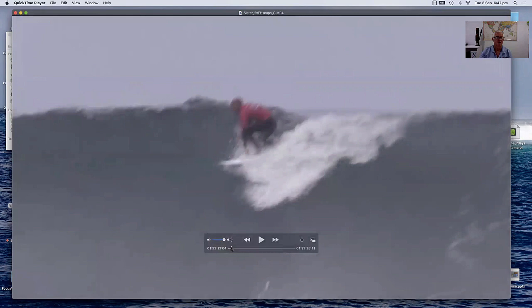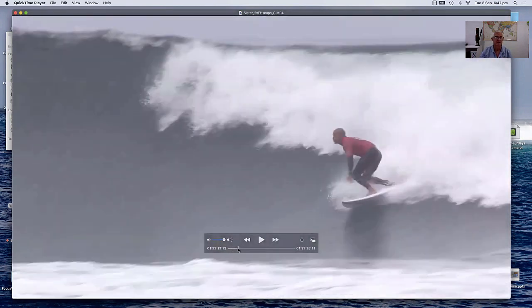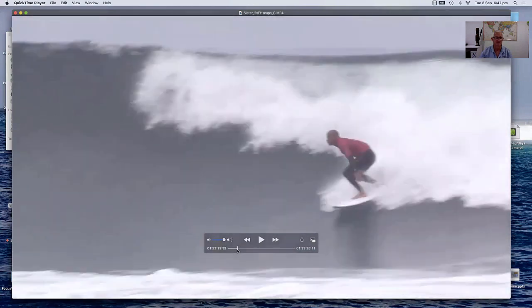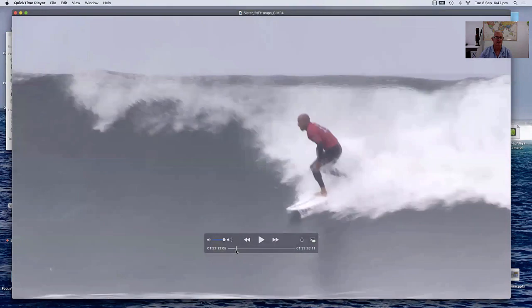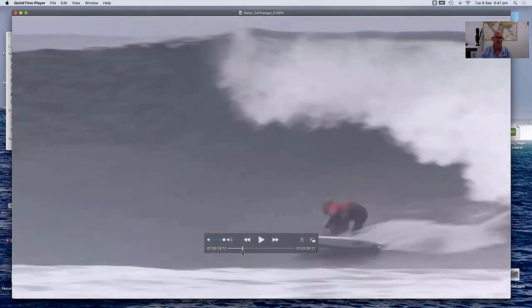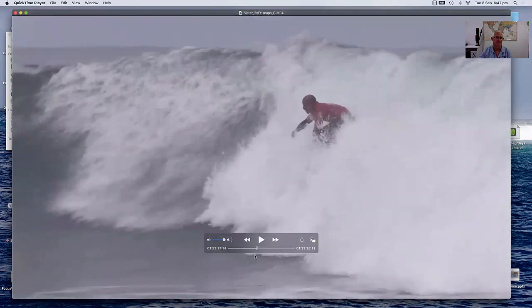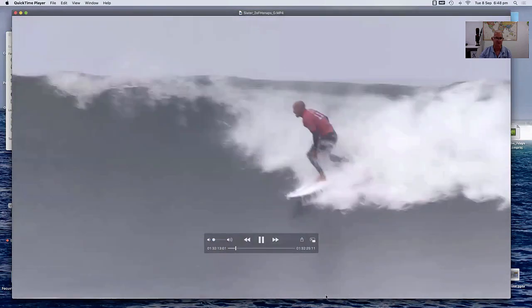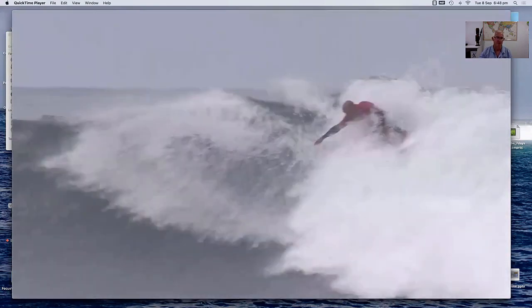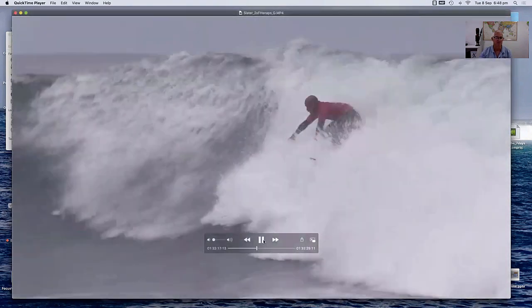Here's Slater coming down, and there he is doing it all right — energizing, creating elastic energy. Then he goes into his bottom turn and does his big turn off the top. That's exactly what Dean was talking about. Slater goes elastic into the bottom turn, so he's got more power coming out of the bottom turn because of that.